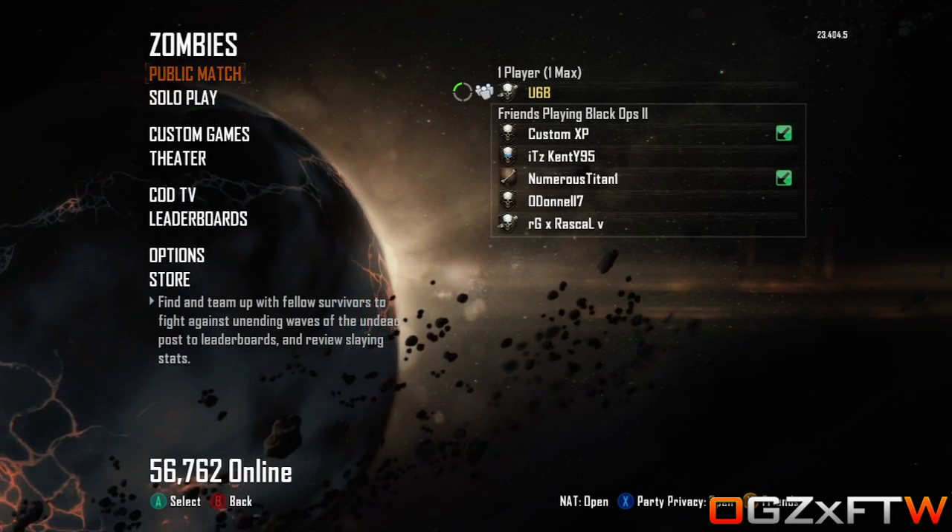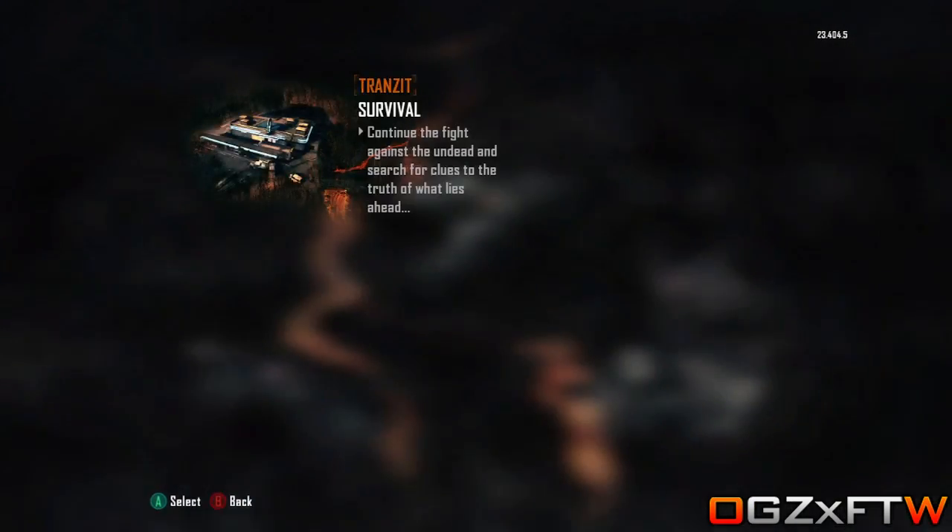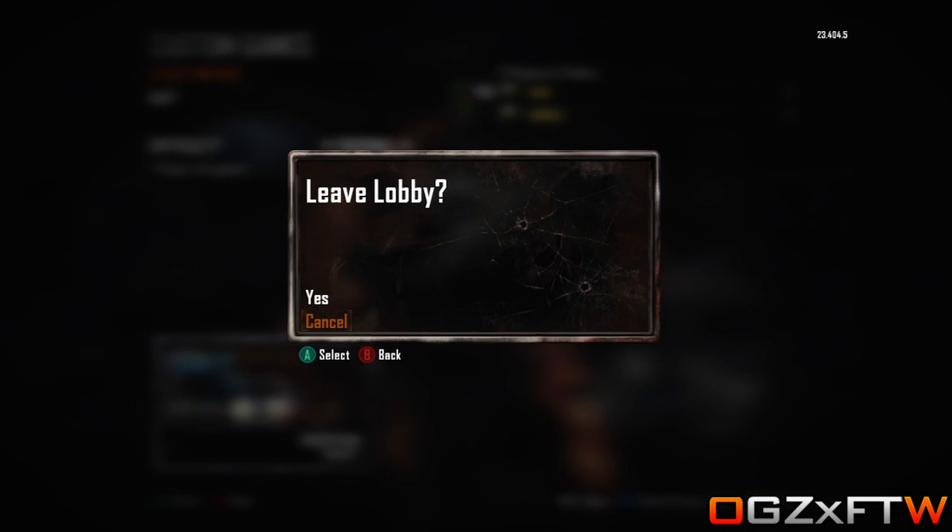Once you have done this you want to go to custom games. You want to make sure that you have two controllers and what you want to do is go to Transit and add in your second controller.